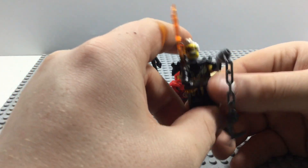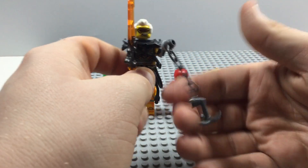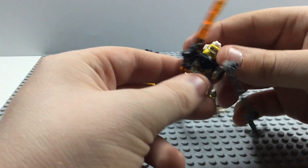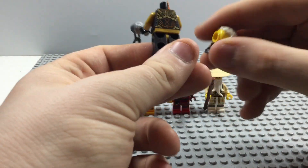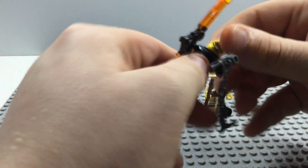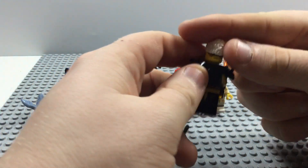The last minifigure we have is Rapton, and I guess the only thing new about him is this chain weapon - everything else is pretty much the same. He has nice printing on the front and back, and he has two expressions - a serious angry face and a neutral expression.